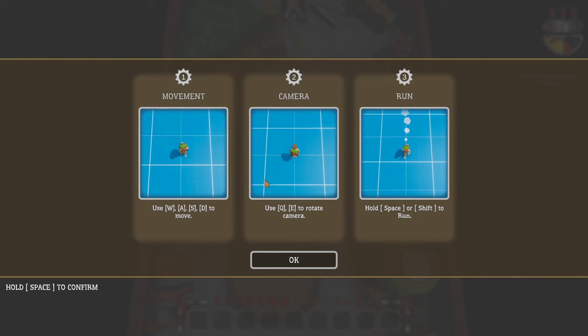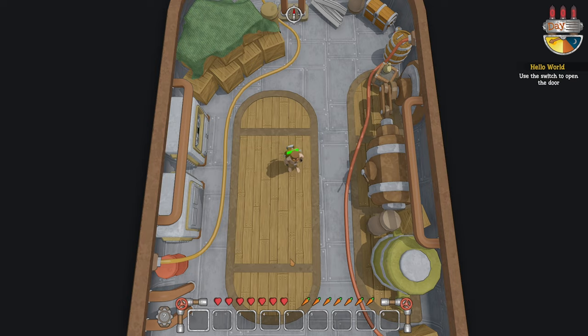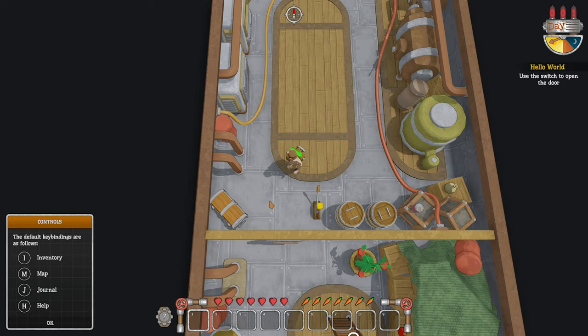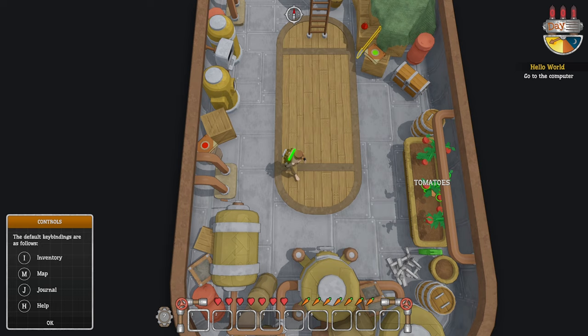Hello world. WASD to move, camera Q and E, space or shift to run, hold space to confirm. So you switch to open the door. Inventory is I, map is M, J is general, H is help. Go to the computer.